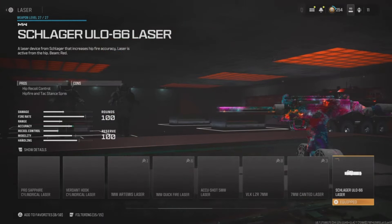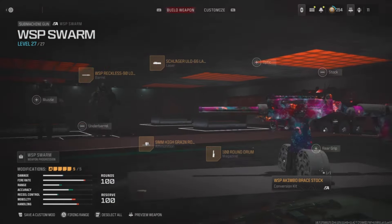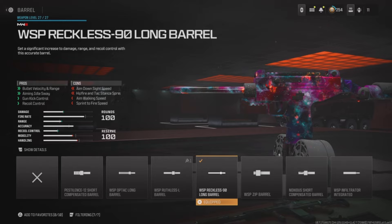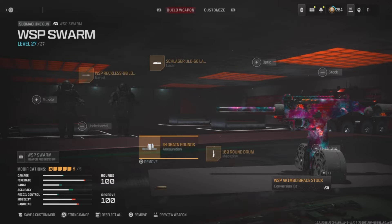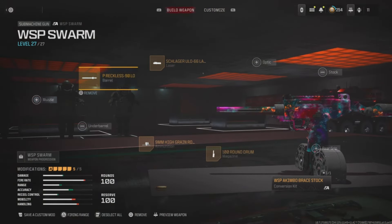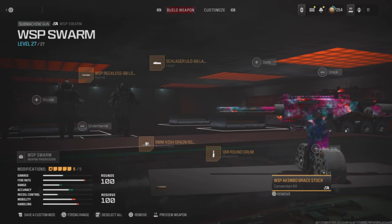Here is what I would use on the WSP Swarm. Start with the ULO-66 laser to help with hip recoil control, since it will be Akimbo and hip firing the whole time. For the barrel, throw on the WSP Reckless 90 Long Barrel to help with damage range. For the ammunition, use the 9mm high grain rounds to also help with damage output. For the magazine, use the 100 round drum. And then obviously for the conversion kit, use the Akimbo Brace Stock.